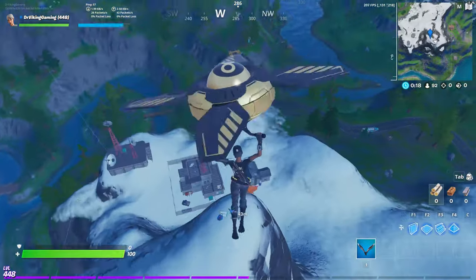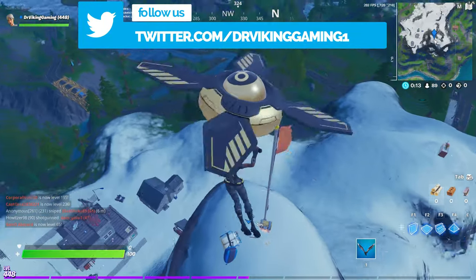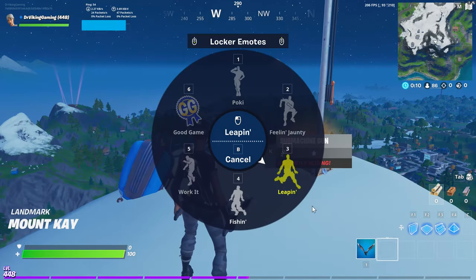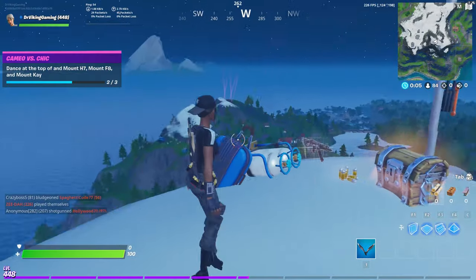So as you're descending onto Mount K, select your emote for fire and legendary stuff to come out of the chest. This particular one will yield great results.